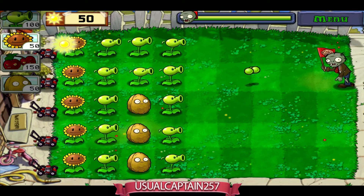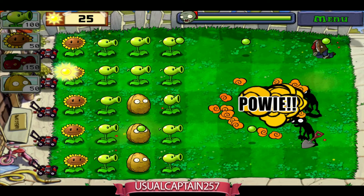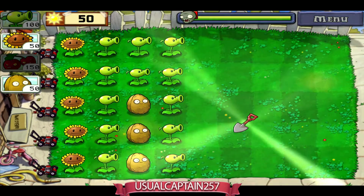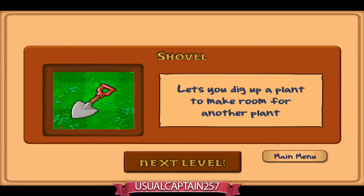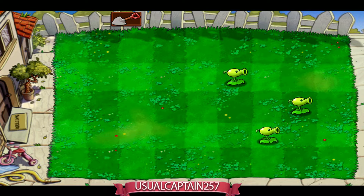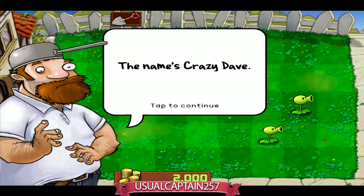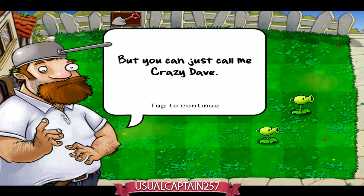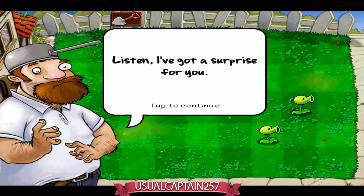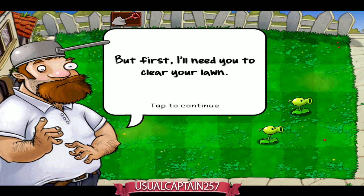A huge wave of zombies is approaching — should be pretty easy. We've got three pea shooters lined up. Oh, we got a new item! I just remembered — this is a shovel. It lets you dig up a plant to make room for another plant. So we got a shovel, and that should be pretty cool. Now a neighbor appears — 'Hi, the name's Crazy Dave, but you can just call me Crazy Dave!'